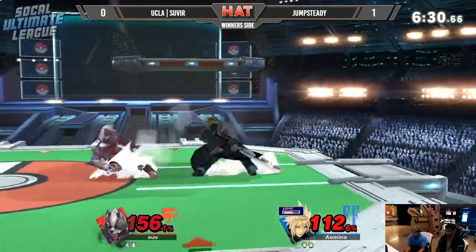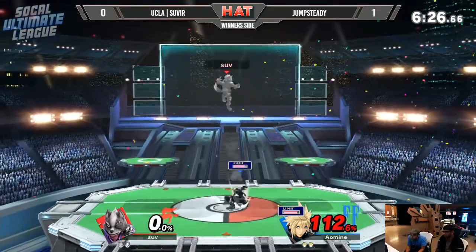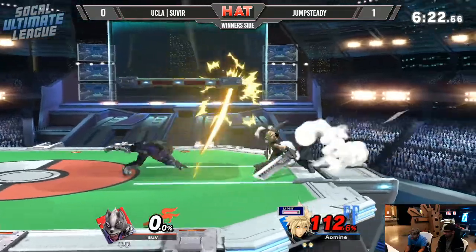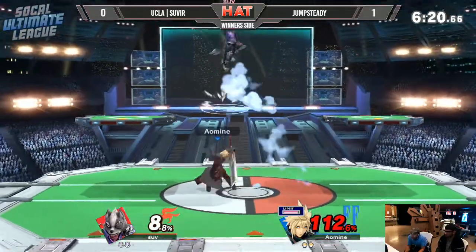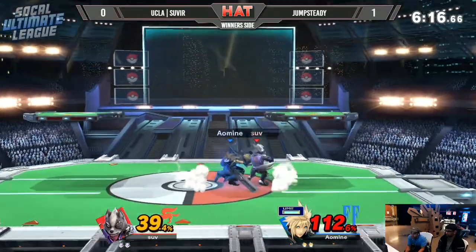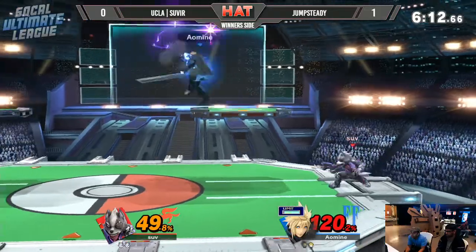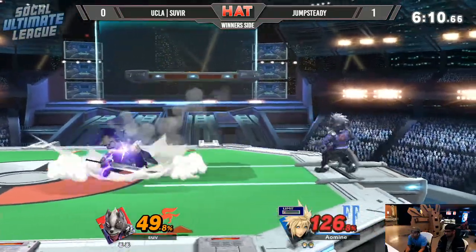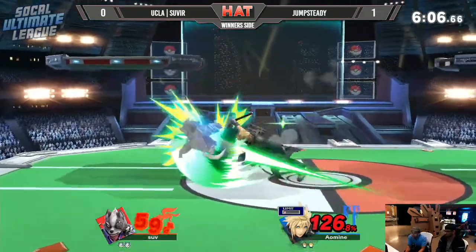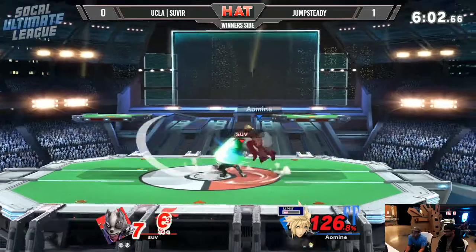He needs to take the stock here. Trying to go for an up smash — not going to get hit. But that back air, seeing that Severe was crossing him up. Trying to get the up tilt, the potential up airs. A couple of down tilts — he's able to sneak through Severe here and start a couple up tilt to up air. Classic Cloud stuff here. Got the limit on deck, so at 49% here.